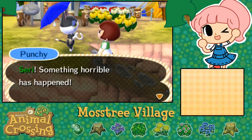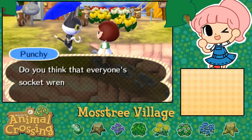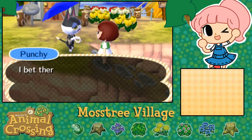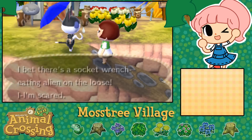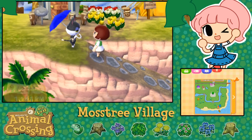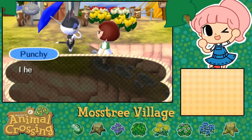Siri, something horrible has happened! Oh no, Punchy - I can't find my socket wrench anywhere. Do you think everyone's socket wrench has disappeared too? I bet there's a socket wrench-eating alien on the loose. I'm scared! Oh my gosh, Punchy, you're adorable. So he's pretty cool. I'm so excited for Chip to find out they're living next to each other.